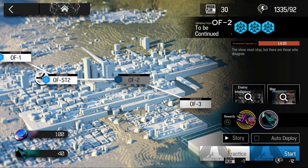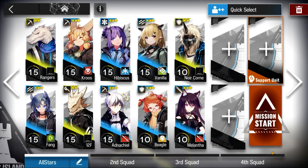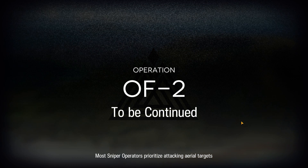Welcome to my video. This is Akujun. This is the low stars all-star series where I complete missions using only two and three star operators. The mission for today is OF2. Here's squad composition and here's how I did it.